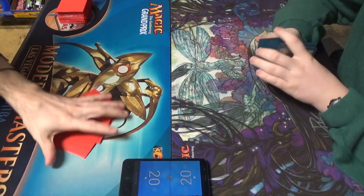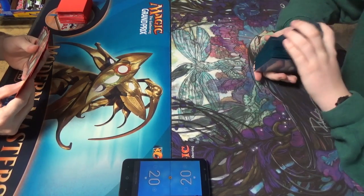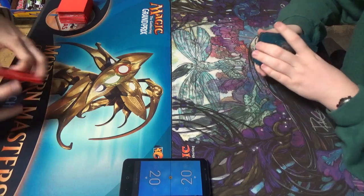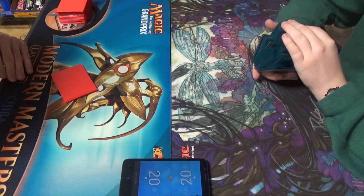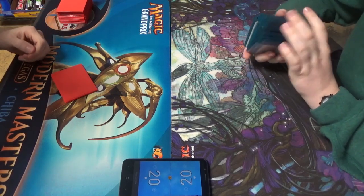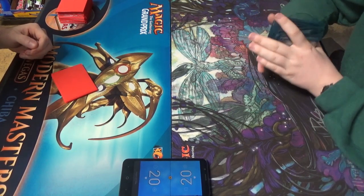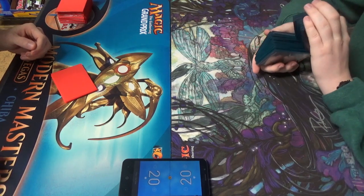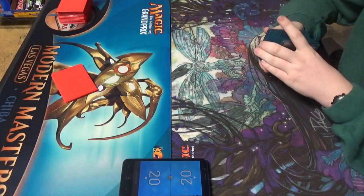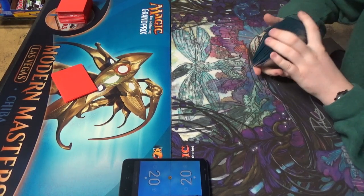It's the updated Silverhill Adept. Since you're mulliganing, I'm going to resolve this mull real quick. There are only two play mats for Merfolk that are Magic-sponsored: there's the new Silverhill Adept one, and then the old Silverhill Adept — Grand Prix 2013 or 14. My preferred art, personally, but the new one's okay. I like the old one.